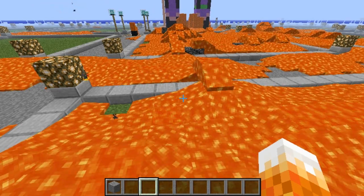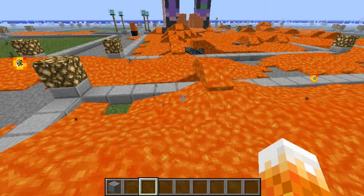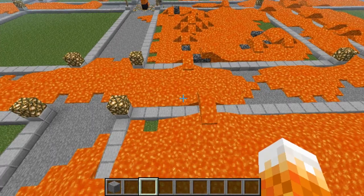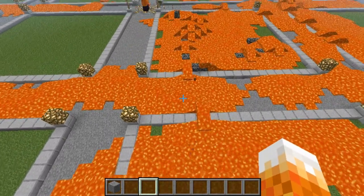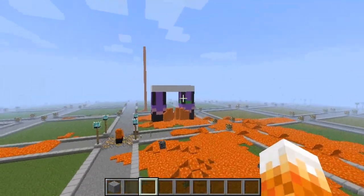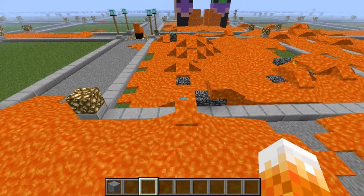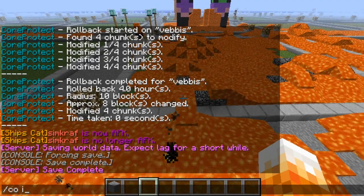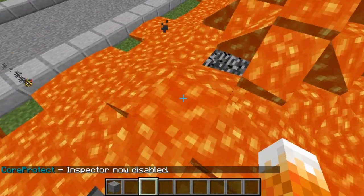Hello Minecrafters, it's SimCraft here again and we're in SimCraft world. In another video I was showing you how to roll back griefers, but if you don't put in all the details like the radius, it only does a certain area. But if you want all this cleared, I'm going to show you how it's done. First of all, we'll show you how to find out who did it, and then we can roll back that person.